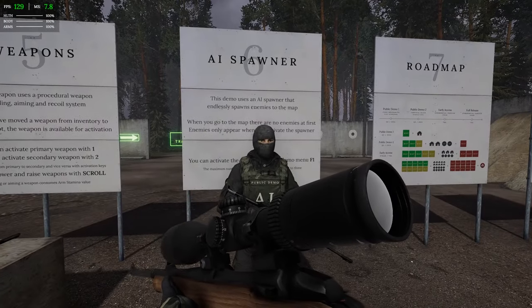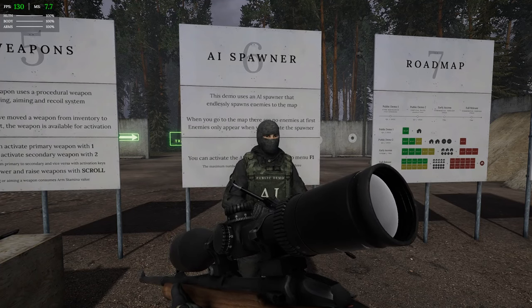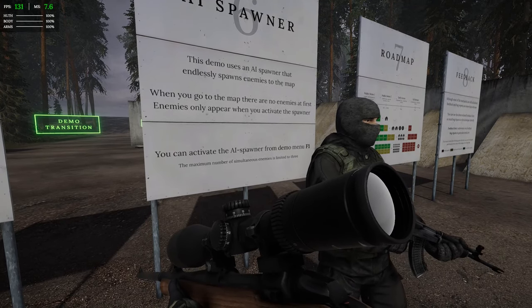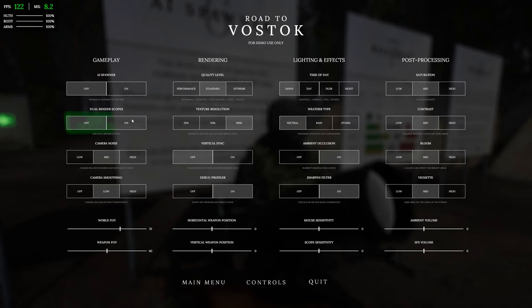Moving on to the AI spawner: this demo uses an AI spawner that endlessly spawns enemies to the map. When you enter the map there are no enemies at first — they only appear when you activate the spawner from the demo menu. We've also got dual render scopes, which we'll turn on. There are loads of settings here, and my field of view is 70 so let's increase that. With dual render scopes on that's now a proper scope.